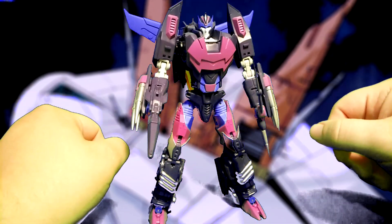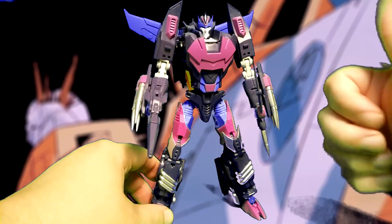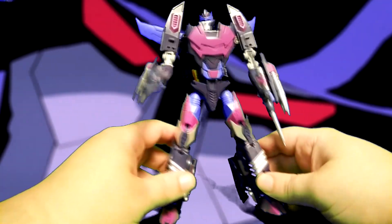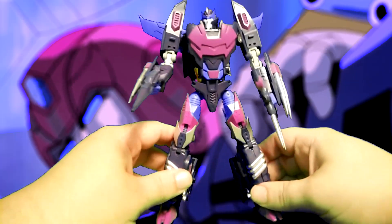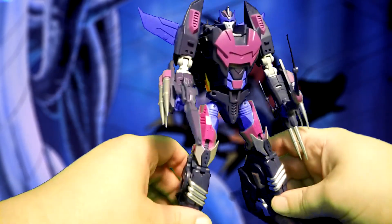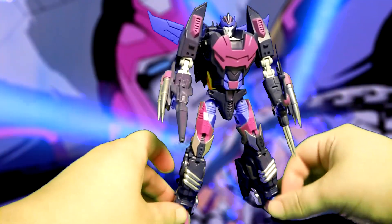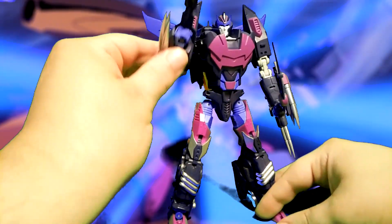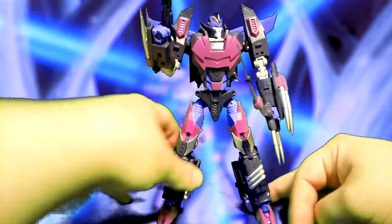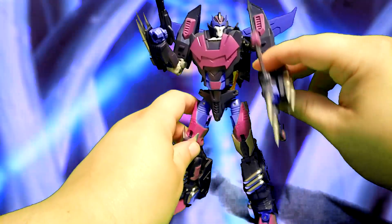So if you really want the in-comic colors, get that one — otherwise get this one, this one's pretty cool. He's like all purple and kind of a baby blue. He kind of reminds me of Cyclonus. When I first saw him I thought, did Rodimus just rip off Cyclonus' colors? But no, apparently it's something they did in the comics.